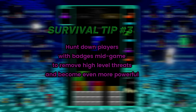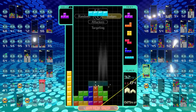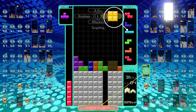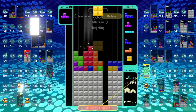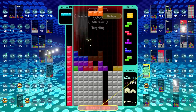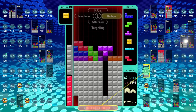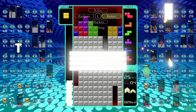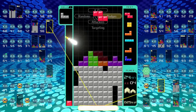Survival tip number 3: Hunt down players with badges mid-game to remove high level threats and become even more powerful. Now this is where things start to get really risky. In all likelihood, players with badges are more skilled than players without badges, so taking decorated players head-on is effectively provoking higher skilled players to target you and possibly defeat you. Yet, if you manage to defeat them, you will reap the bountiful rewards that are their badges, making you much more powerful in the end. So the question you have to ask yourself is, is it a risk worth taking? Personally, I think it is. In battle royale type games, you're going to have to deal with high level threats at some point throughout every match if you plan on surviving until the end. It's not a matter of if you should attack them, but when. And determining when to attack is pretty easy when you realize that higher skilled players are most vulnerable when they are being attacked by lots of powerful players, regardless of skill level, which only really happens during the mid-game.